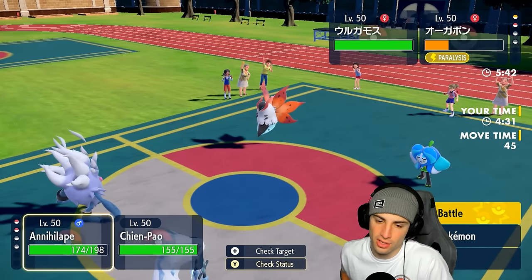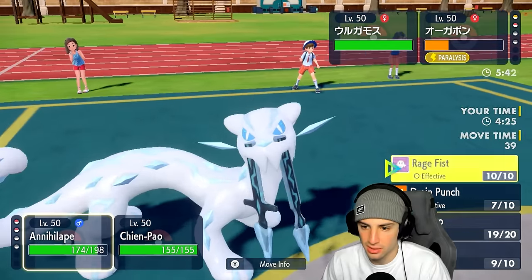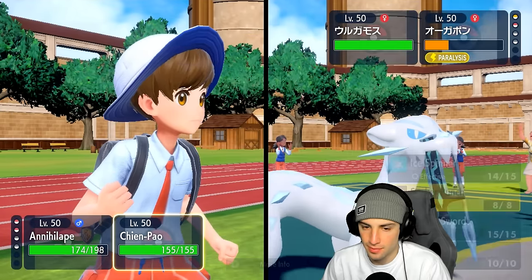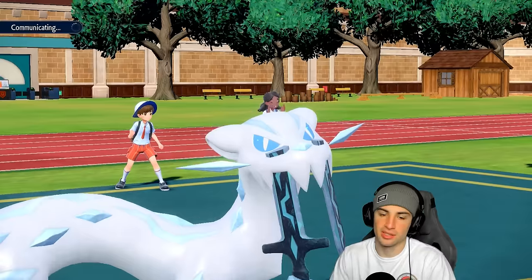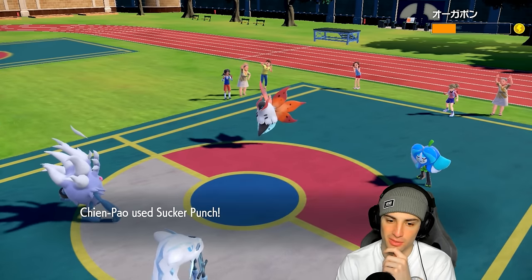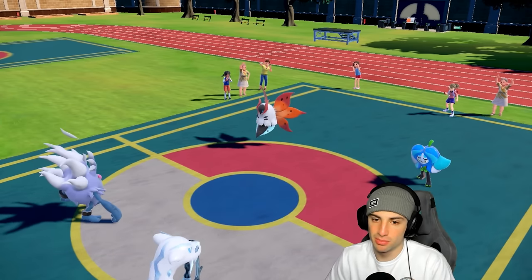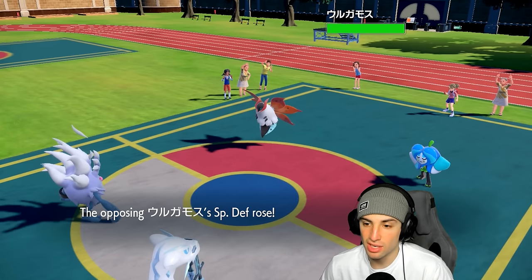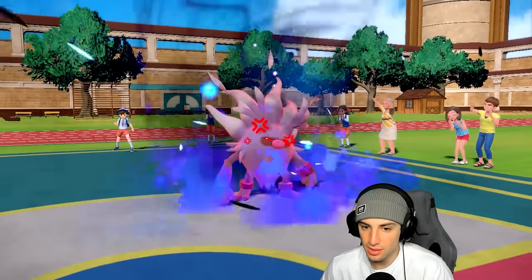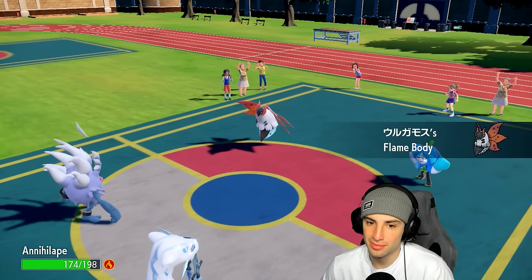Final Pokemon is Volcarona — that's actually kind of scary. I could Drain Punch it or go into Rage Fist. I'm going to double down into Volcarona. He's paralyzed and goes for Follow Me — works fine. The paralysis is chipping away. He goes for Quiver Dance to boost up, looking a little scarier now. But I still have Focus Ash on Shen Pao which is great news. Rage Fist doesn't quite KO though — we leave it at 1 HP with a berry.